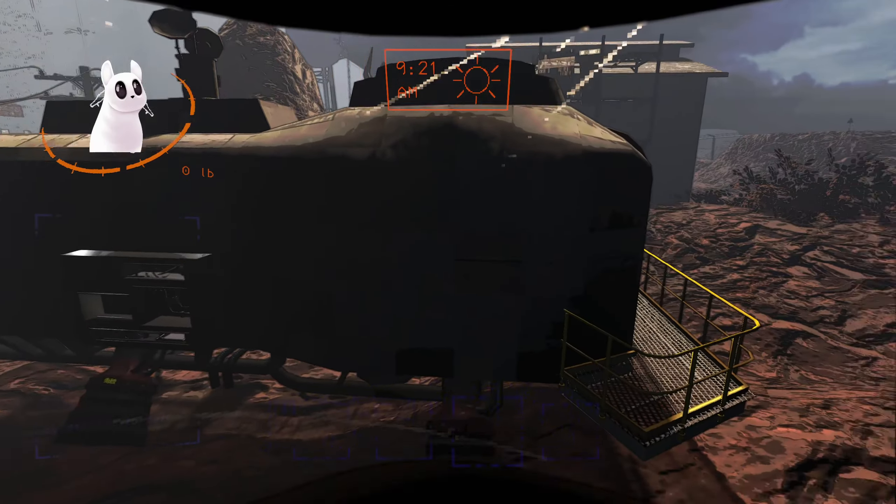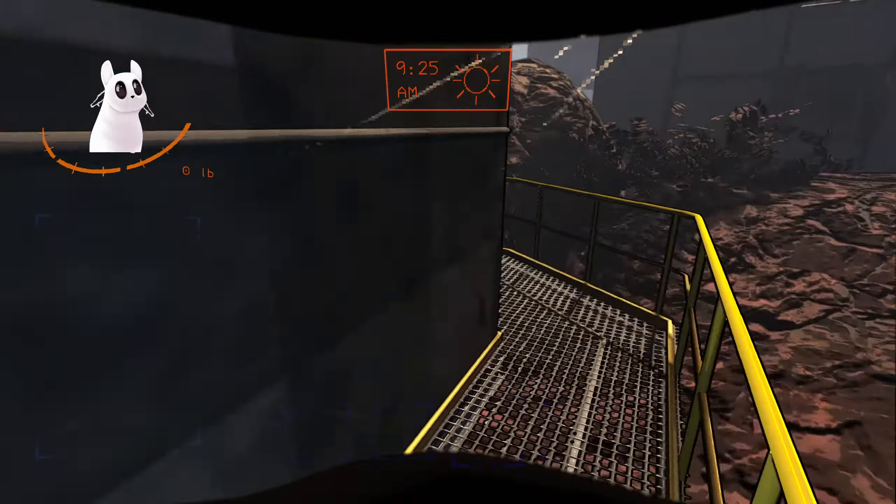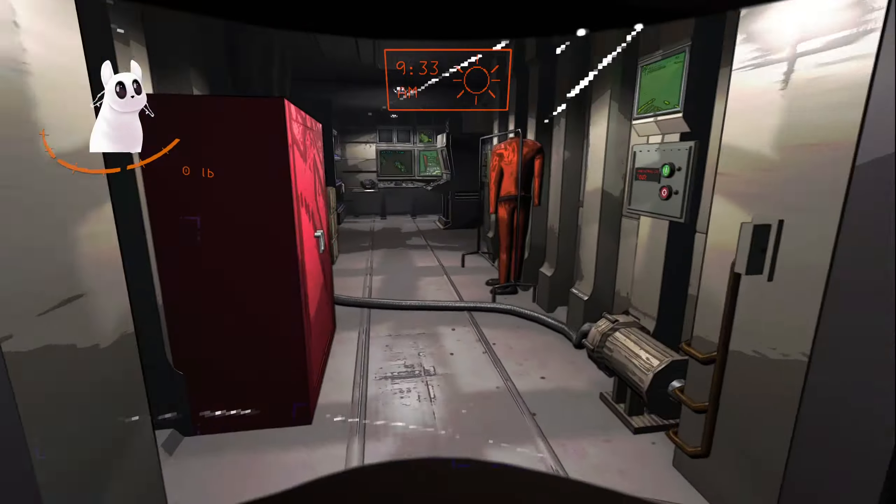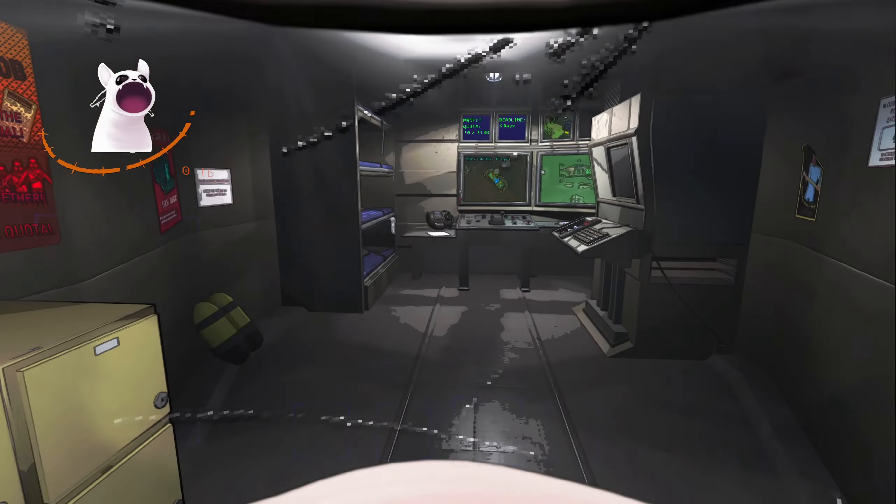Pretty cool, right? The bunk bed is a lot safer because there's scaffolding where you will teleport out. But yeah, it gives you a way to evade dogs that are inside.